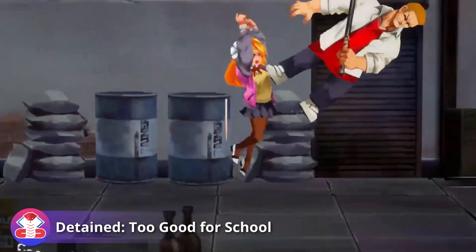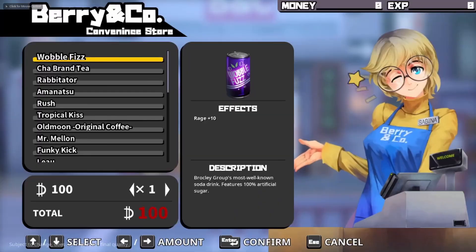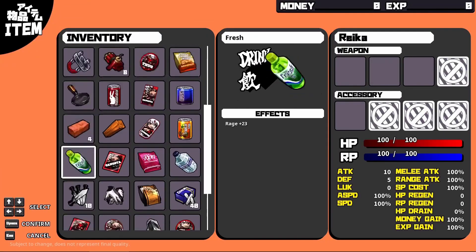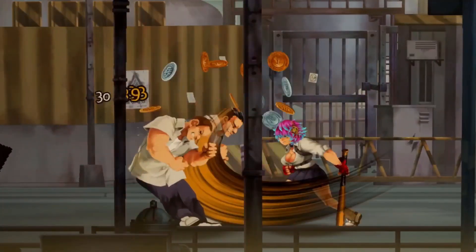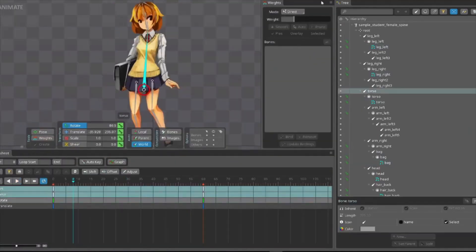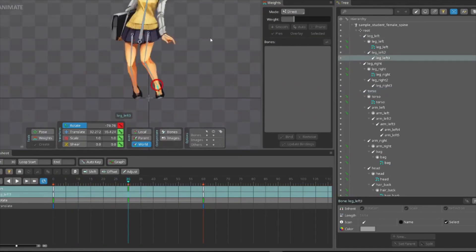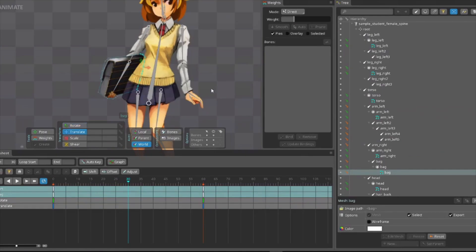Currently OTK Games is working on their second game, Detained 2 Good 4 School, which is set to release in 2023. This title is more like a side-scrolling beat-em-up and takes place in a mini open world similarly to River City Girls. This time around all of the characters are using a bone-based approach through a software called Spine. Spine has a runtime available for Unreal Engine, so the animations can be played directly in the engine without the need to export them into a sprite sheet, which made the development a lot smoother.